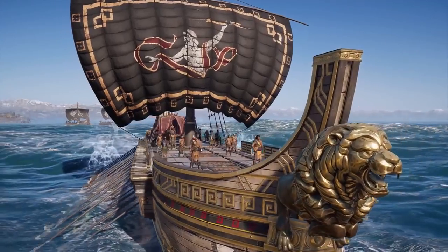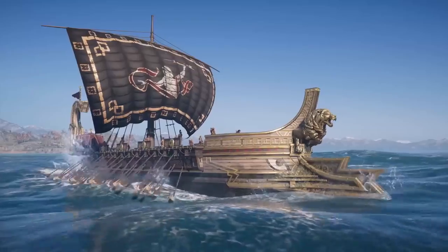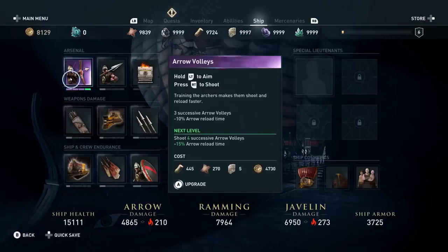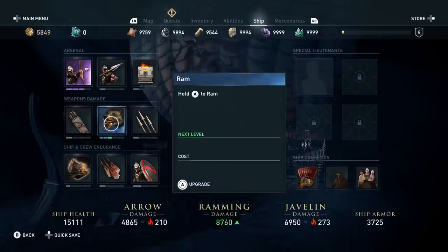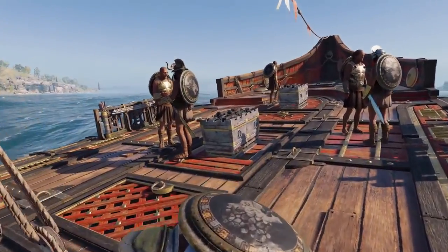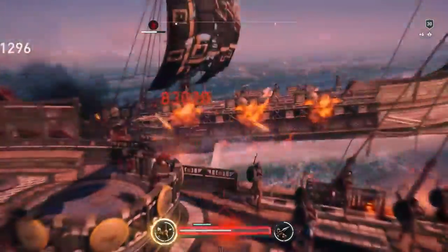There are definitely going to be some unique ships on the water, some unique challenges. When you first encounter these ships at a low level, you're going to learn to run away quickly. As you get stronger, your ship gets stronger. There are upgrades you'll need to apply — upgrading the arrows, the javelins, ramming damage, how many lieutenants you can have, how strong the hull is, and whether you can shoot fire with your arrows or javelins. There are a lot of upgrades that will make your ship more powerful.